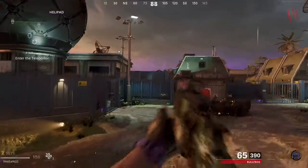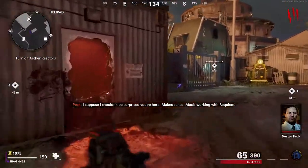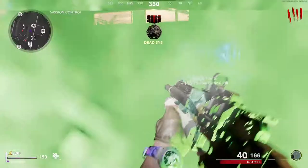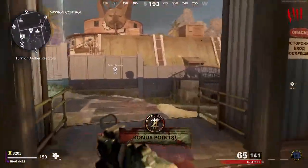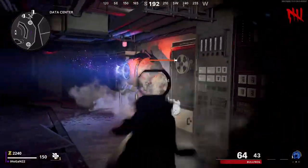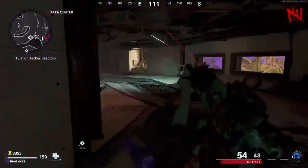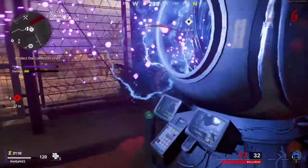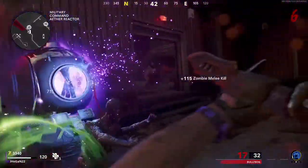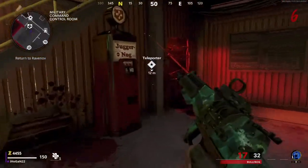After going through the teleporter you'll get into the main Firebase area and you'll need to turn on the power, as you always do with these Zombies maps. There's one on the left, forward, and right-hand side of the main map. The first one is on the left in Mission Control — just do the reactor, it's a normal soul box. That's the first one done, then the second one in the Data Centre, and the third and final one in Military Command. That's the power on for the full map, all done and dusted.